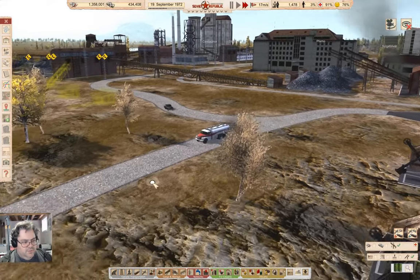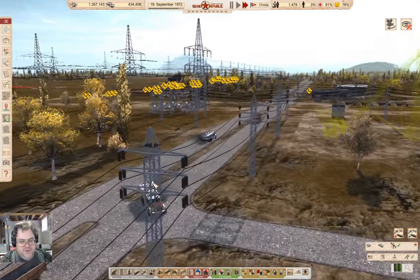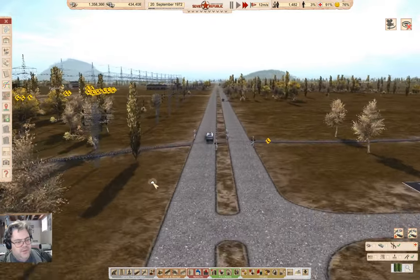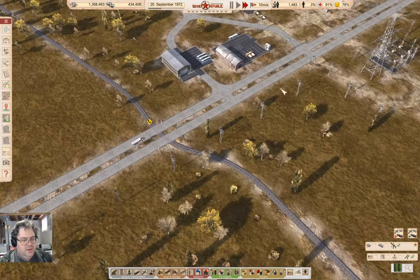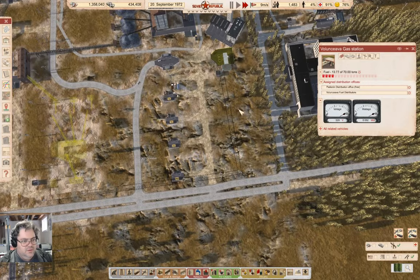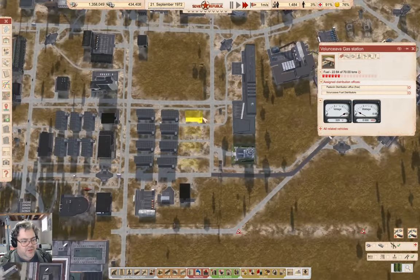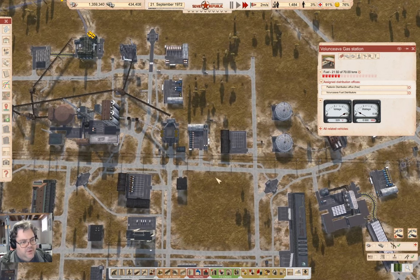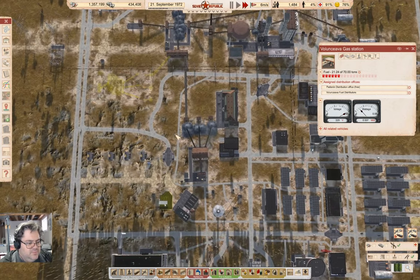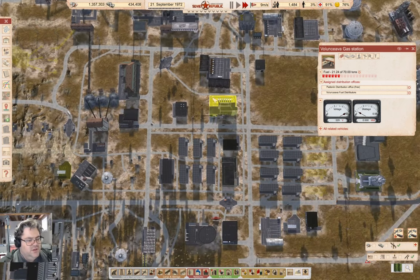Those trucks have started moving again — that's good. A whole bunch of stuff is fueling up. I think that should un-wedge a whole bunch of stuff. It took a while for that to become obvious because of the storage in the various locations.